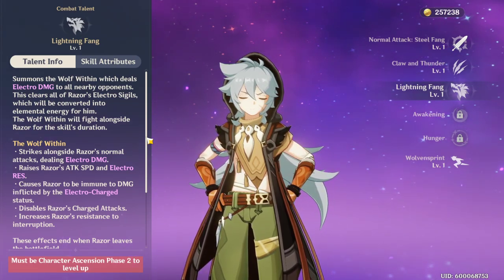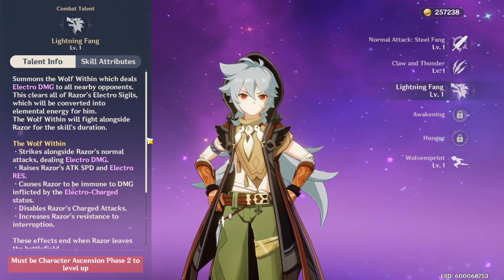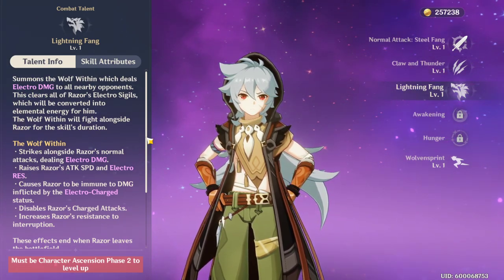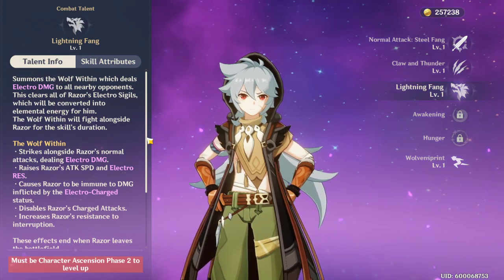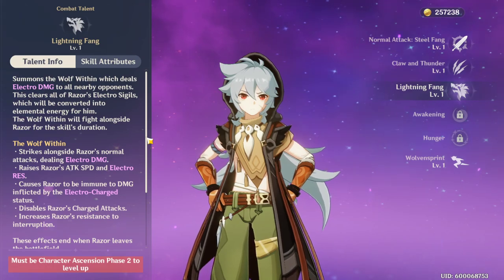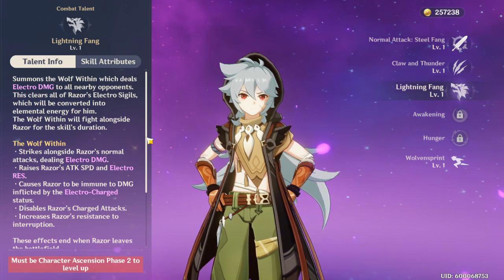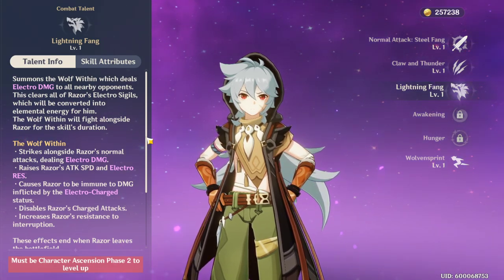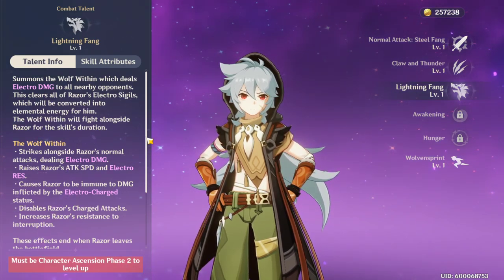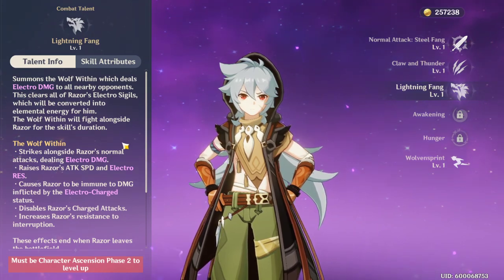As far as Razor, you want to have a lot of base attack on him and you want to have a lot of elemental mastery, because he's going to be cycling his ults a lot. Once you get that build where you're cycling ults over and over, he's going to be doing electro damage over and over. You want to pop the ult and get that damage out as quick as possible. You want to build raw damage.